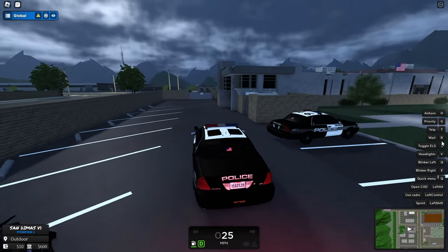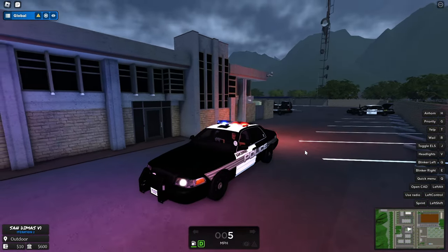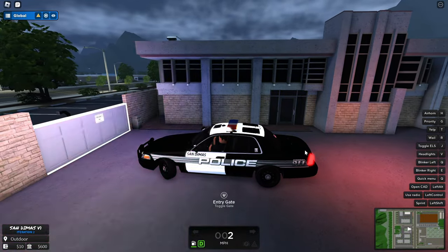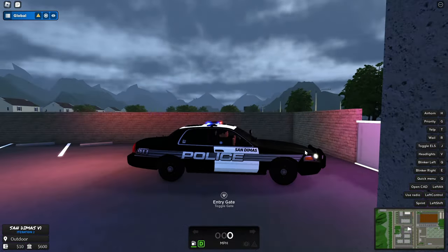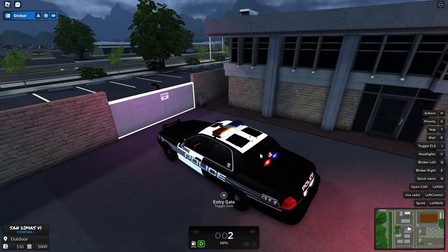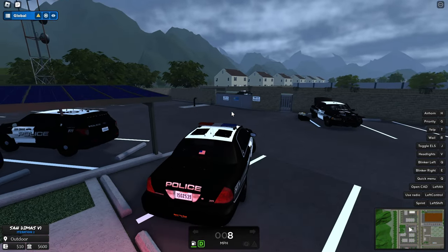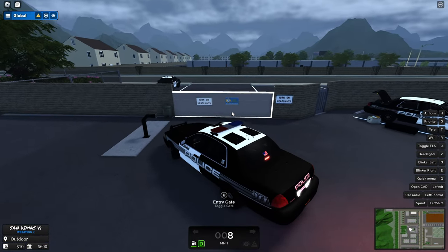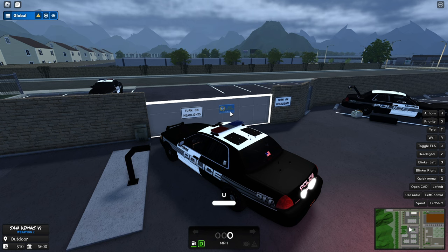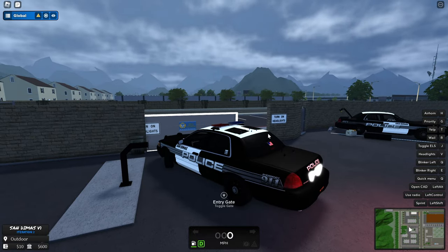There's also yelp on T, whale on R, and you can toggle ELS on J — and yeah, this looks beautiful. I do feel the bloom is a little big though. When making thumbnails for these kinds of games it's actually super hard because there's too much bloom from the ELS, so I'd recommend making the bloom a little less. You can also toggle the cage by holding U, which is awesome.